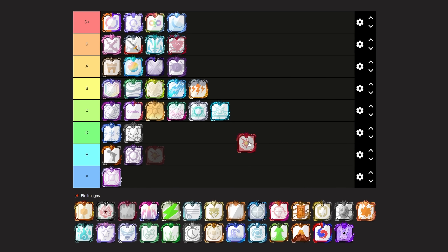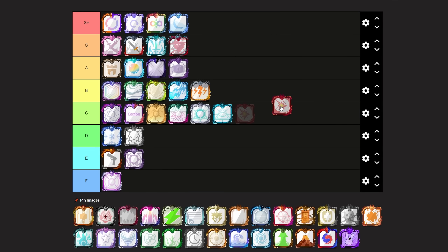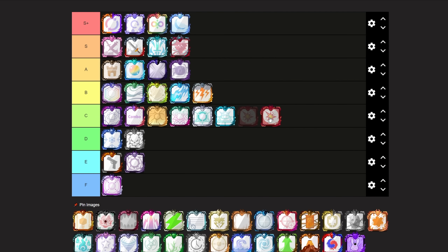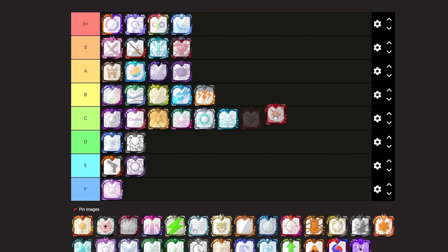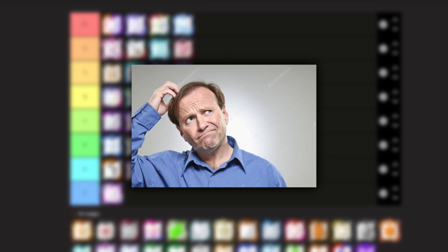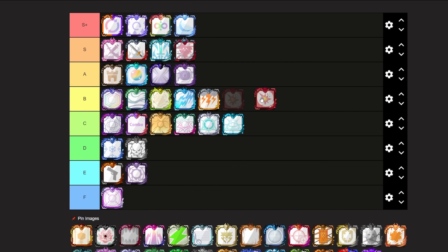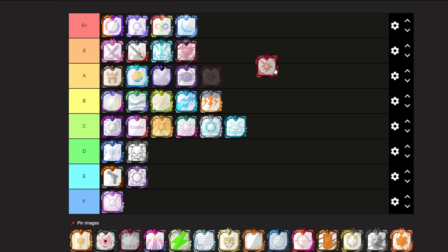Next up we have Nuclear Dice. Nuclear Dice is a really old dice, and it used to be quite bad back in the day, but for many seasons now it has been a really solid dice for many different reasons. It works great for AI mode and also works great for PvP if you use it correctly. It might be more difficult to play with in PvP after they changed the speed, but I still think it is a really good dice if you have the right class on it. I'm going to be putting Nuclear Dice at an S tier.